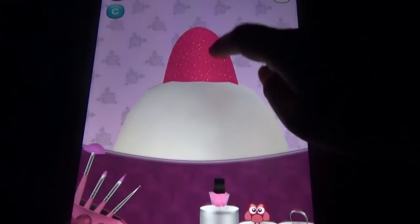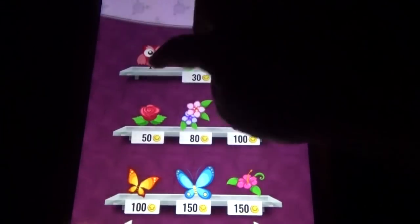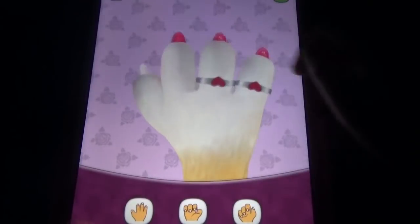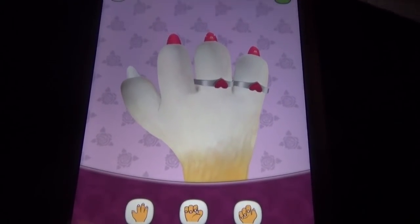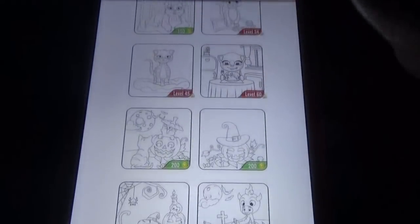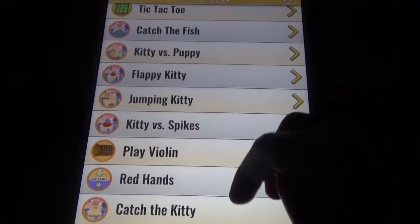Let's see the nail salon. You can buy some nail polish and put it on, then put some decorations and rings. The nail salon option is there — if you want you can take photographs and all those things. Let's go to the living room — there's a coloring option too. Mini games include tick-tack-tock, fish, kitty versus puppy, flappy kitty, jumping kitty, kitty versus bikes, and so many more mini games available.